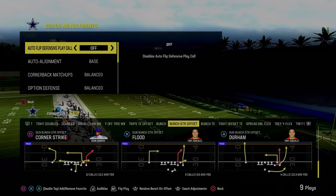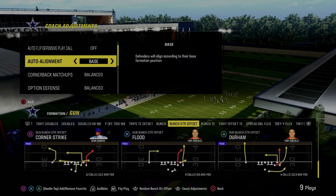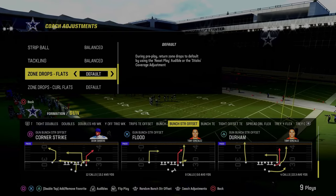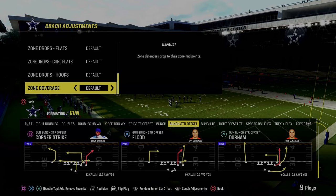Now, the coaching adjustments for this defense: we're going to have our auto flip defensive play call off, we're going to have our auto alignment set to base, and then really important — everything else is going to be on default or balanced, including zone coverage.